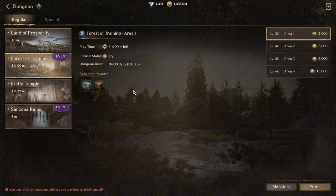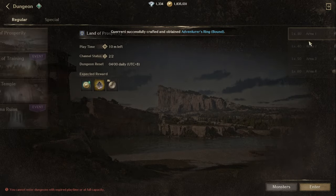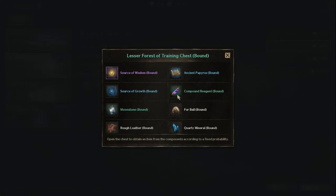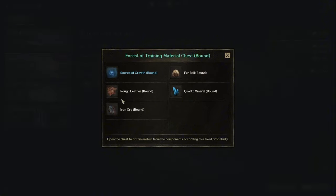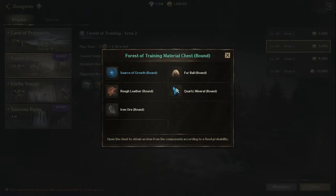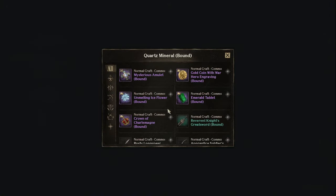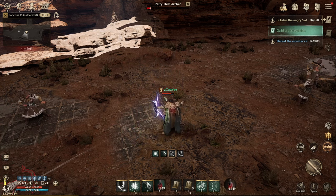If you can finish Forest of Training level 50 that's better, then go down to 40 and 30. Just prioritize finishing the daily tasks — you don't have to finish within the time limit, but you can if you want. It also gives you drops like boxes that drop randomly from mobs in the Forest of Training, which contain materials you need for crafting gear. If you want to know the use of any material, just click it and select Crafting Material and everything will show up.